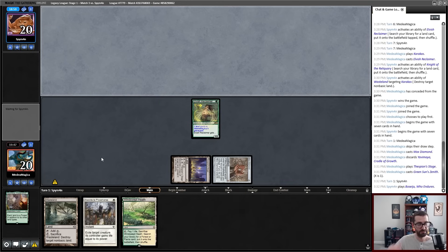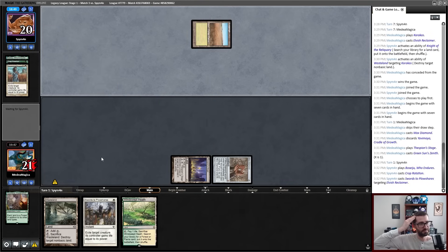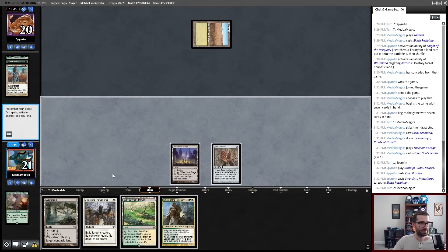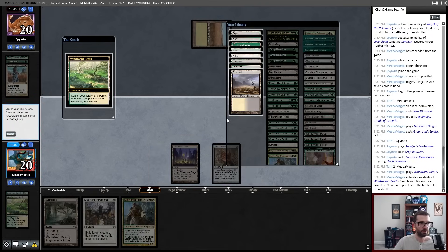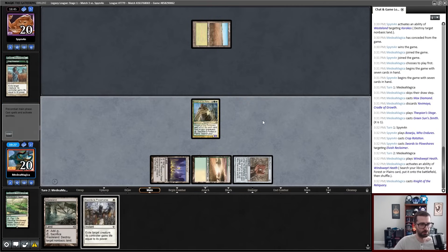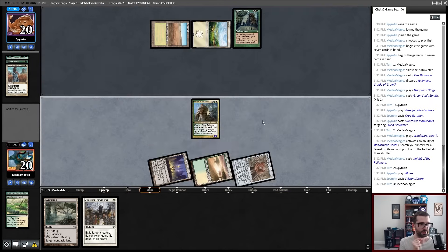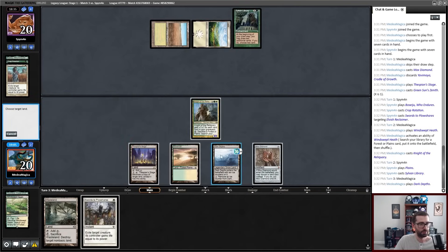Crop Rotation. Sure — for White. Swords to Plowshares on my creature, my whole hand falls apart. Thank you. I guess we play Knight and attempt to double Wasteland in the next turn cycle rather than Wasteland and hold up Swords immediately. Sylvan Library — that sure does make Wastelanding feel a lot worse. Thespian Stage, target Dark Depths — keep that one, make a 20-20, sacrifice this, get Wasteland, knock my opponent off White.